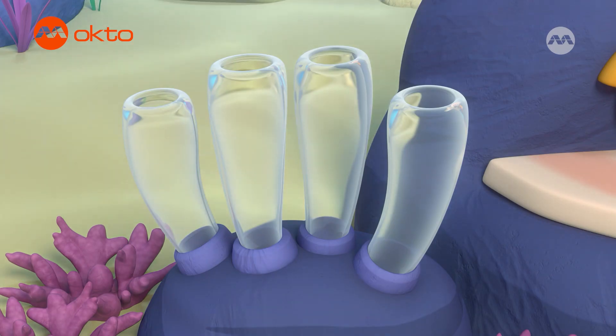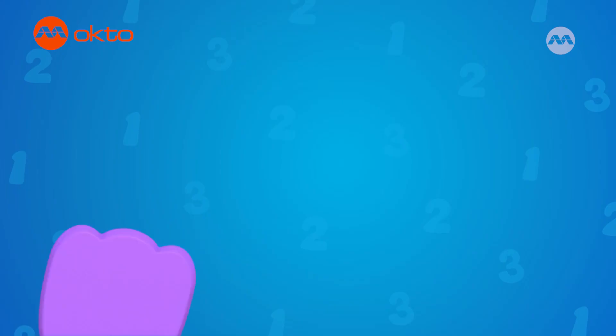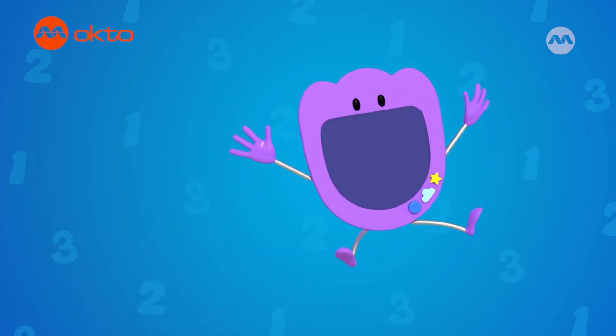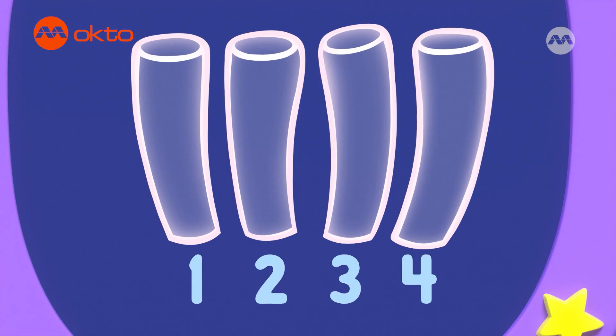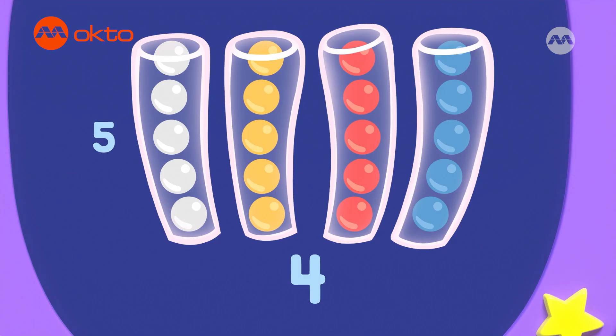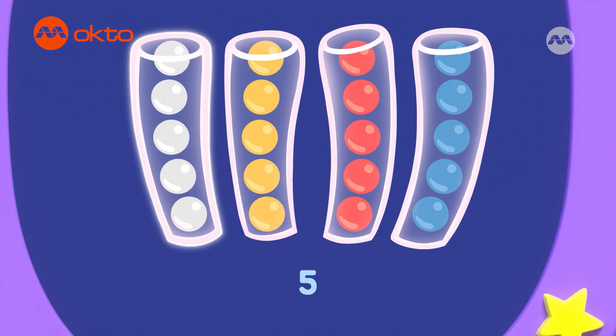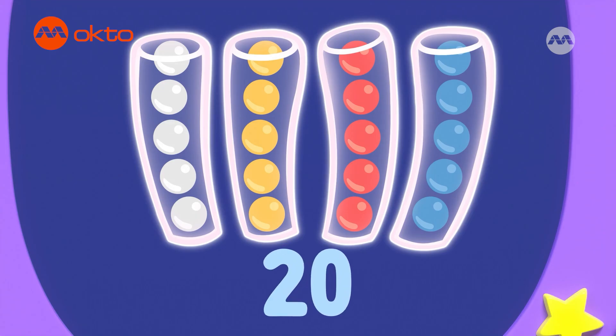These are the four pipes. They should have five pearls each, but the pearls have scattered all over the place. Let's sum up the problem. There are one, two, three, four pipes. And each pipe has one, two, three, four, five pearls. So that's four lots of five in total. Five, ten, fifteen, twenty. So we need twenty pearls in all.